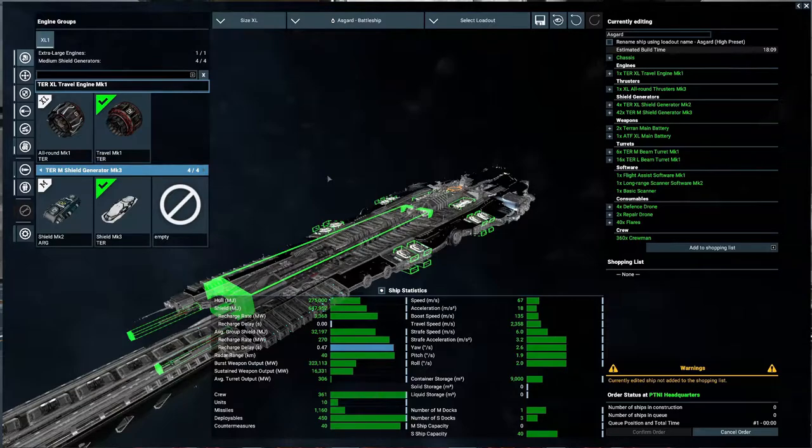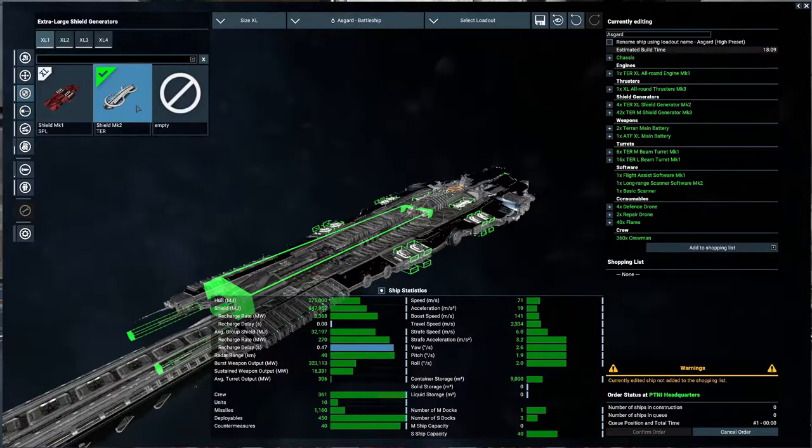The best way to show the Asgard is to go through the build process. The travel engine gives a top speed of 67, so I'm going to go to the all-around — grab a 71. Okay, 275,000 hull. That's megajoules, that's a little bit. And our shields — I'm going to go with the Terran Mark IIs, XLs. Look at those 647 megajoules.